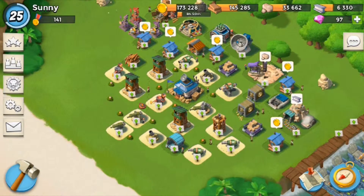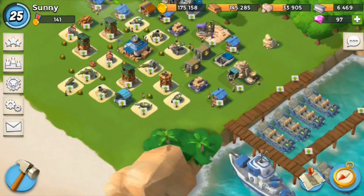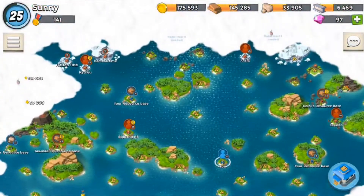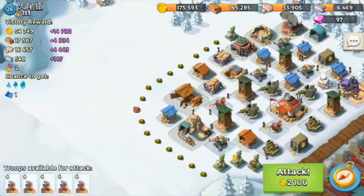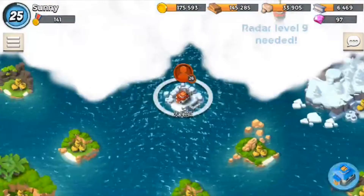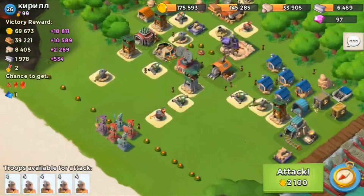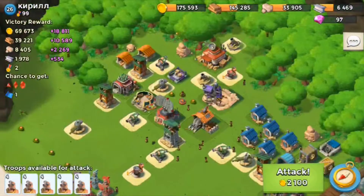Okay guys, troops are trained. I just noticed I was a little soft in my last clip, so I'm sorry about that. I did train up warriors just because I have this one base on my map that's going to be a lot easier to take out with warriors. A lot of these guys have a lot of gold at my level but they don't have a lot of other stuff. It was a level 26. About 70,000 gold, which is awesome. So there's two ways I could go about this.